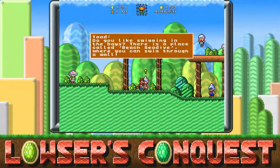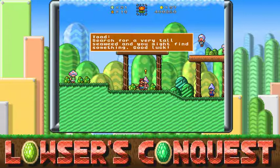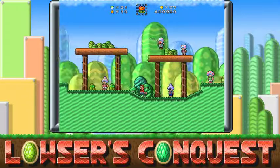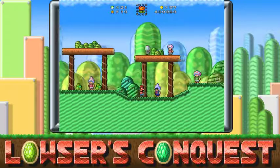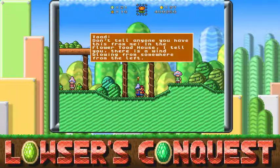'Do you like swimming in the bays? There's a place called Beach Sea Dive where you can swim through a wall.' Okay, I'll take a screenshot of that so I'll actually remember. 'Search for a very tall seaweed. You might find something. Good luck. Don't tell anyone you heard this from me.'